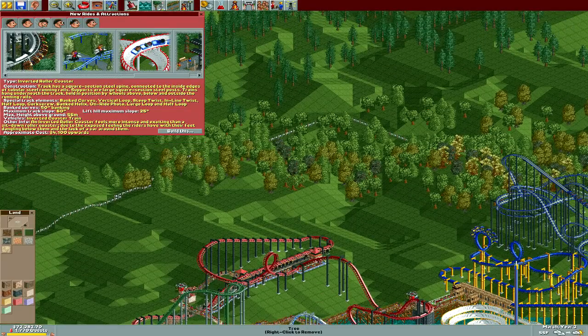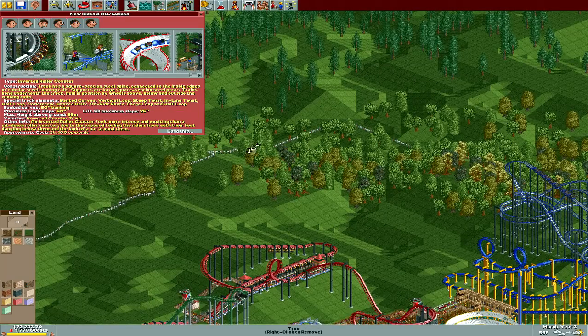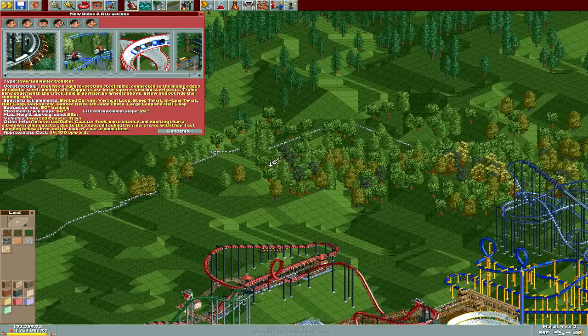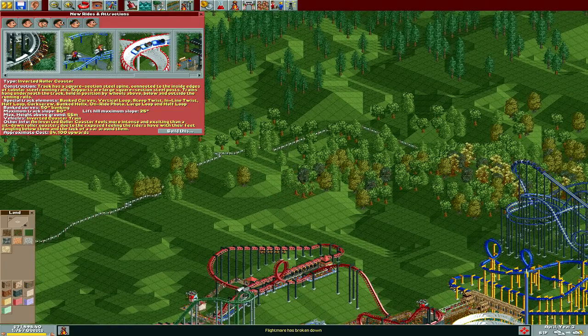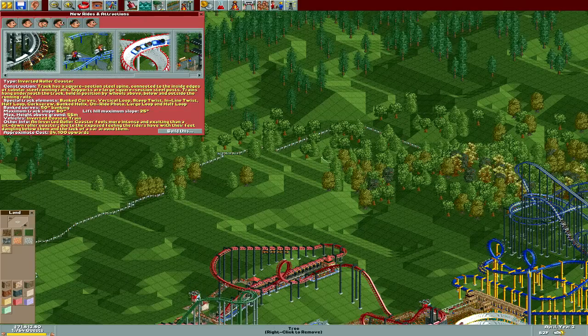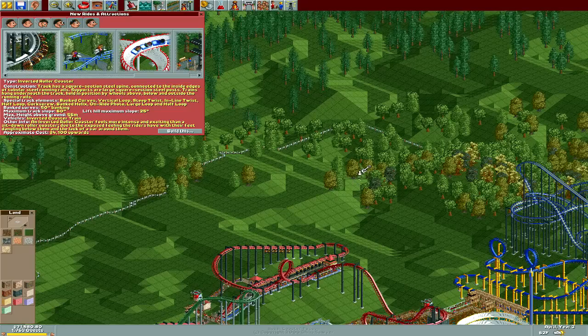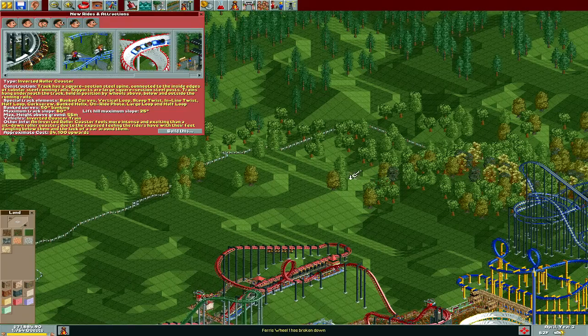Oh yeah, I still didn't delete these trees — I forgot to do that. I'm probably going to have to go through and delete most of these as we go. Let's go ahead and grab a few of them right now, at least clear out this little corner pocket. And then we can throw something big down over here, and build a custom ride that kind of weaves in between. Going through and deleting these individually is such a pain — why is there no mass delete button?